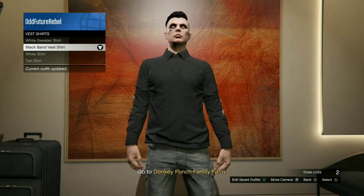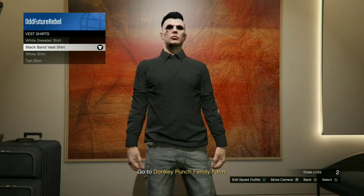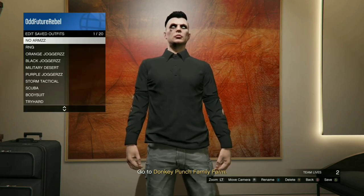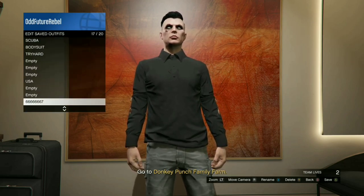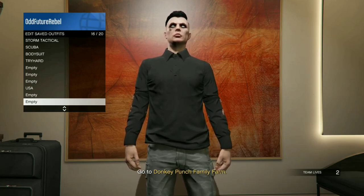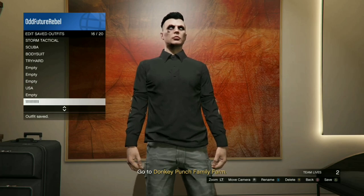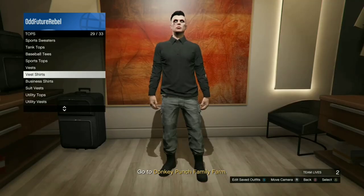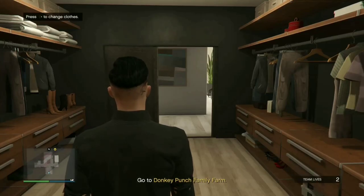After you click your vest and press A, it should turn into a long sleeve ripped t-shirt. I wanted mine only slightly ripped, but if you buy a different vest it can look more torn up. You can choose whichever look you prefer.